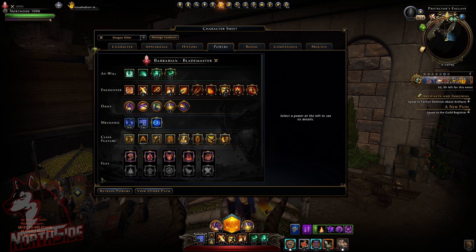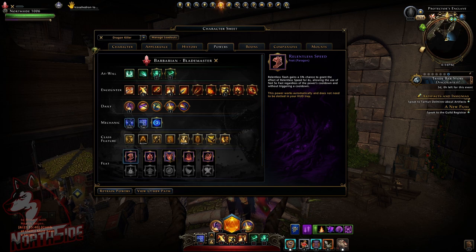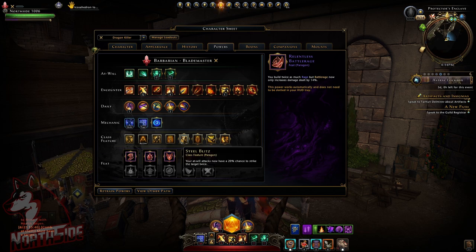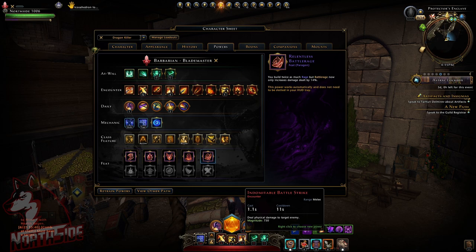Regarding powers, starting with feats — I'm still using Relentless Speed, Blood Spiller, Over Penetration, Steel Slam, and Relentless Battle Rage, so nothing really changed. For class features I'm using Steel Blitz, which is always in my bar, and Steady Rage, which generates rage over time while in combat. I really need to get fast into battle rage to do more damage and be immune to some effects from the dragon.